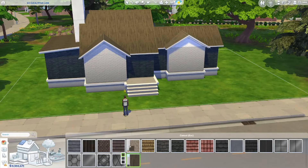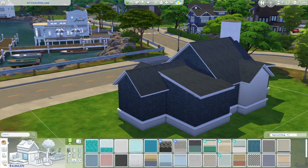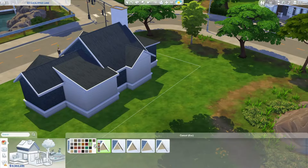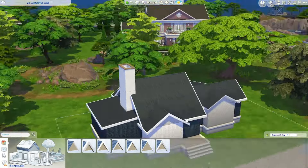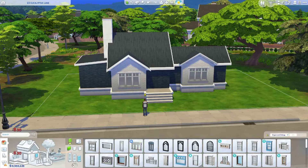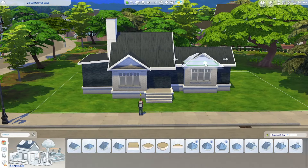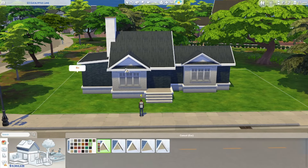I really do like the way this house turned out. I actually used this shell to build another house that had a second story, but I really love this version. It has a really great layout and I do plan on playing it — I have it in my personal save file. It's just that they don't have enough money to live in it yet. It's not that expensive, but it's a new save and I don't like to use money cheats. I really enjoy the struggle.